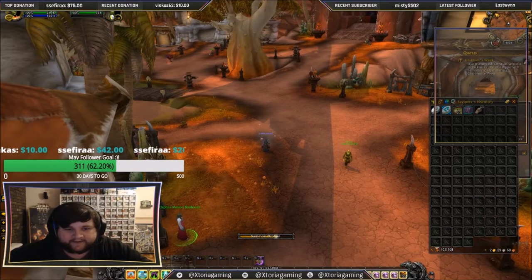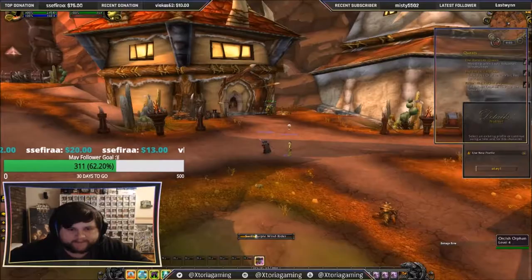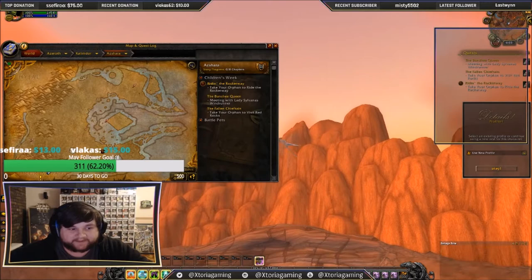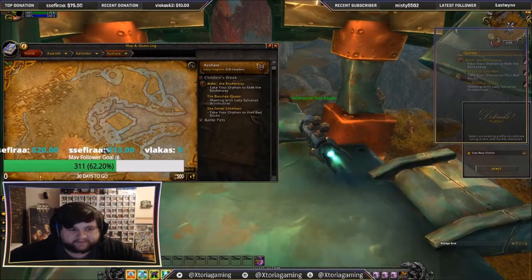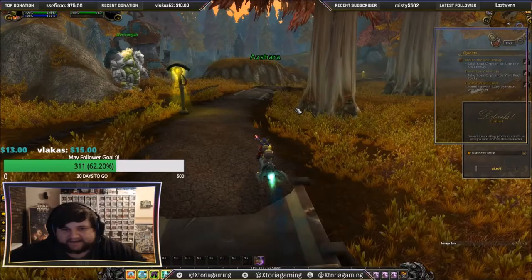The first thing we want to do is quickly speak to our Orphan — they're going to give us three quests. One is very close nearby, the other is to go to Undercity, and also to Thunder Bluff. We're going to need to go to Azshara, which is just a straightforward flight. So we're coming to this little two-seater here. We're going to click the Red Rocket two-seater, and then it's about 45 seconds of role-playing with no input required.